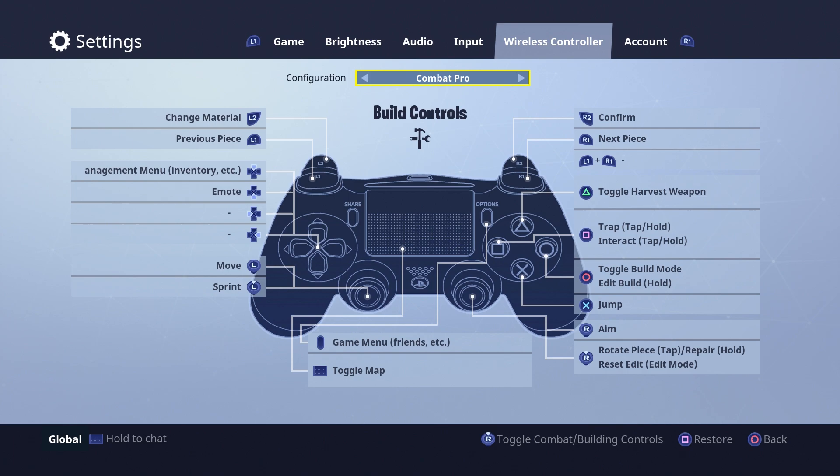And then also, just to jump on to this since it's kind of in the same ballpark — I also get asked quite a lot how do you change materials in your building settings. A lot of people are using Combat Pro right now, and as you guys can see, this is the controller. If you want to learn how to change building materials, you can see right there on the top left: L2. L2 is to change building materials.